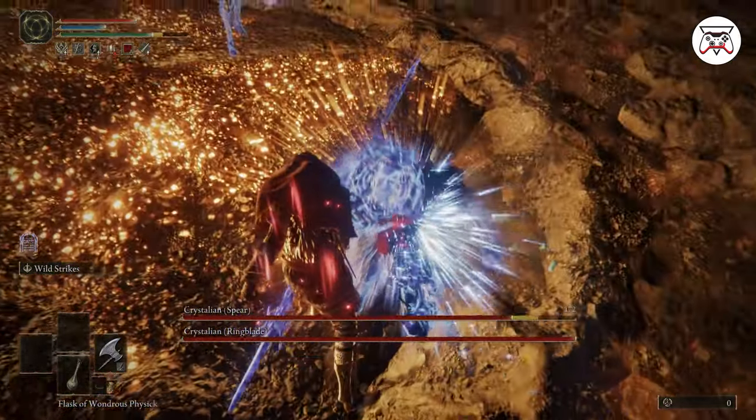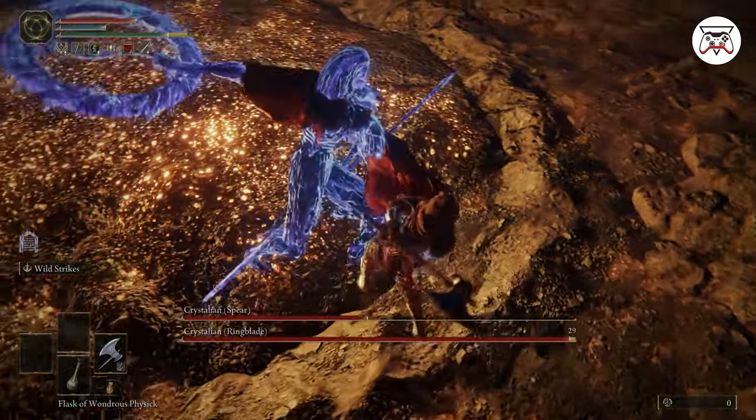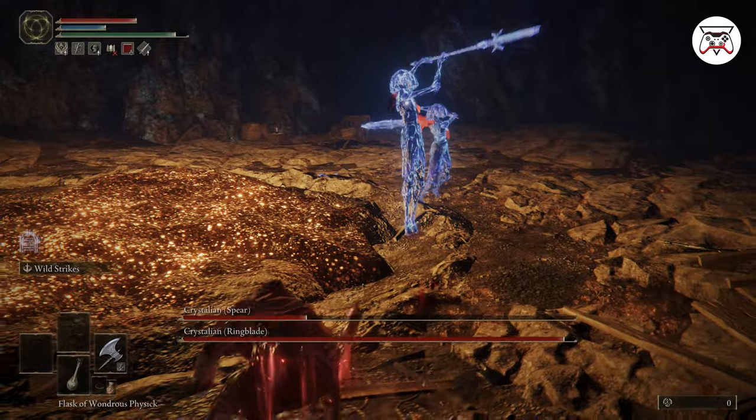I did take a chance there, but once you stagger them and do a critical hit, this is how much health they take away. I'm gonna hit her twice — I really took a chance here. I don't know how I managed to not get hit by that, but luck was on my side, I guess.